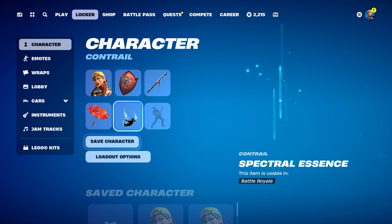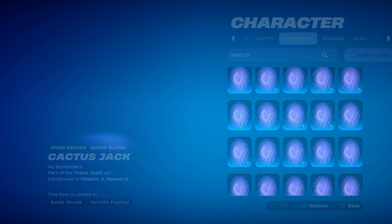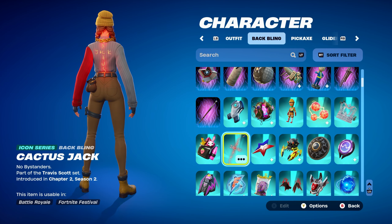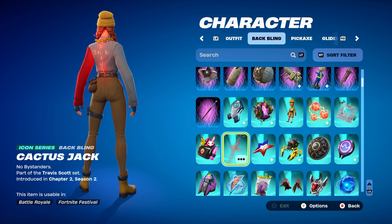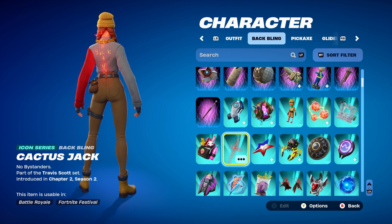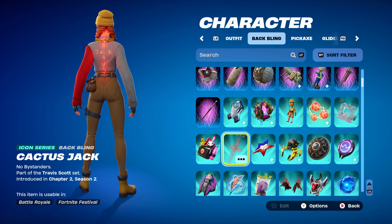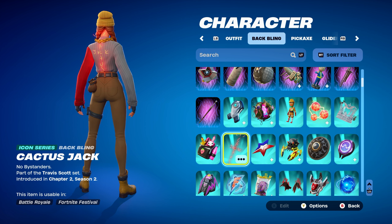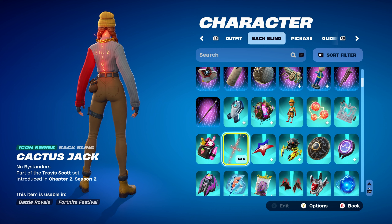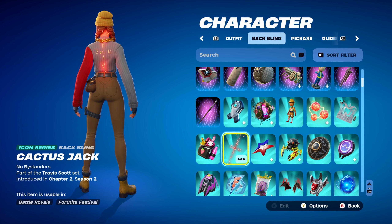Let's move on to combo number six. For this one, I thought I'd use a holographic backbling — a red themed one. I'm using Cactus Jack, an Icon Series backbling part of the Travis Scott set, introduced in Chapter 2, Season 2, as Travis Scott's backbling. If you don't have this, you can use any other red holographic backbling — for example, Mark of the Slayer, any of the Star Wars ones, any of the Marvel ones, even Piccolo's Demon Symbol. Anything red holographic-wise would work perfectly.